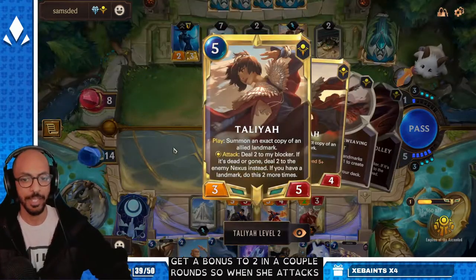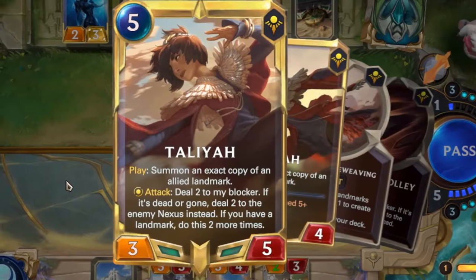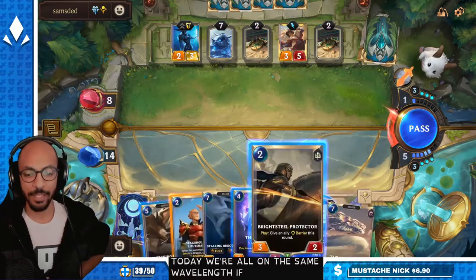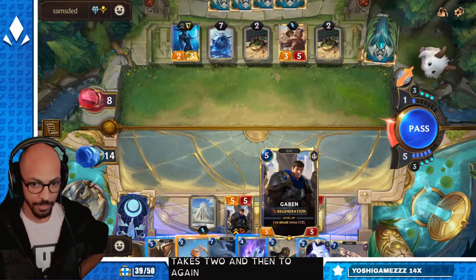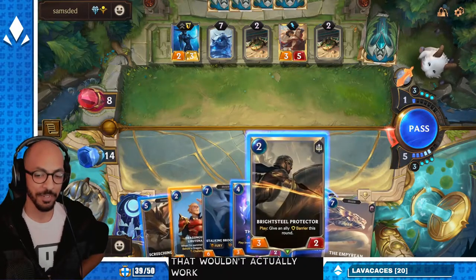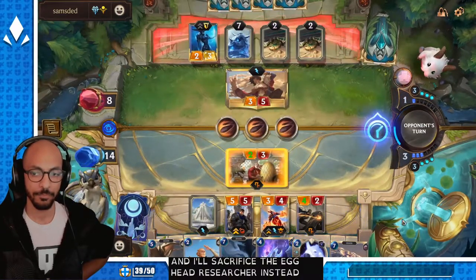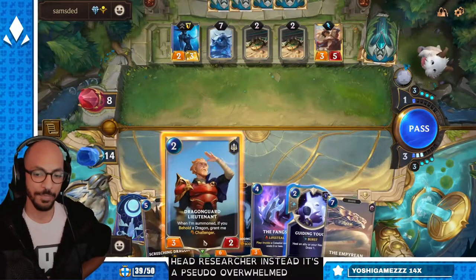So when she attacks, I have to read this card because I've only played against Taliyah like twice: deal 2 to my blocker; if it's dead or gone, deal 2 to the enemy Nexus instead; if you have a Landmark, do this two more times. So she's basically a 9/5 with Overwhelm. I can Brightsteel Protector my Garen — if I do, he takes the 2, then 2, and then 2 again, so he'd be down to 1 HP and then slap Taliyah and die. That wouldn't actually work. I'll just use it to chump the Taliyah and sacrifice the Egghead Researcher instead.